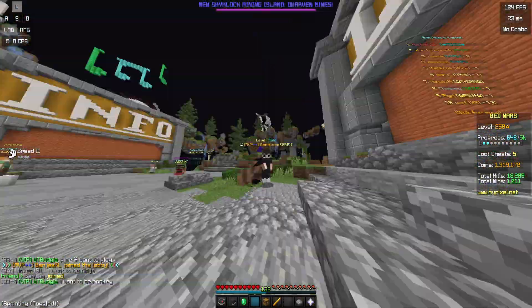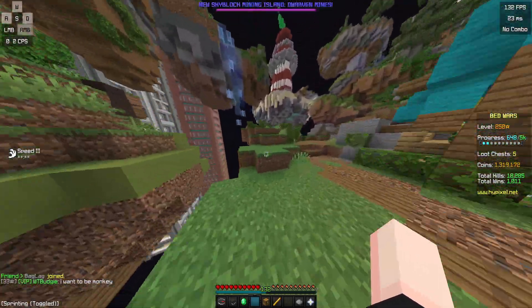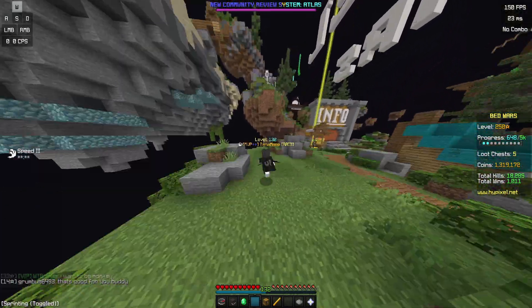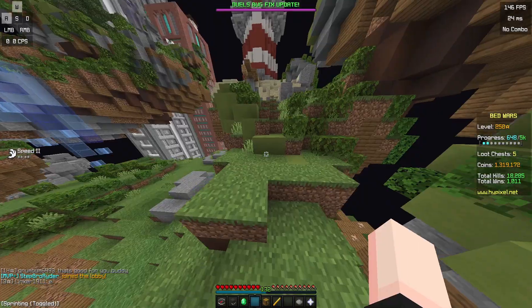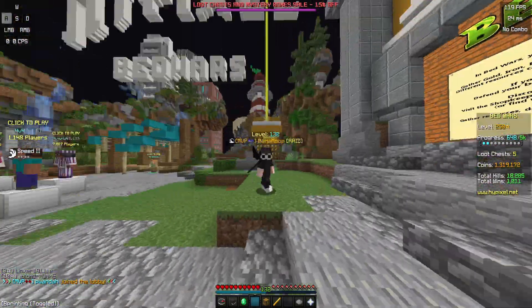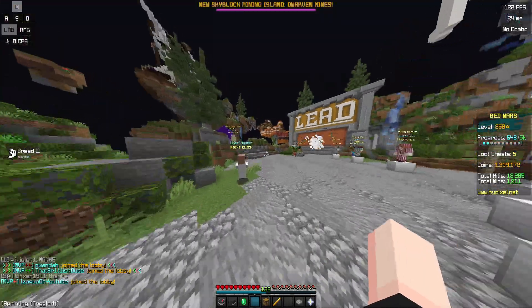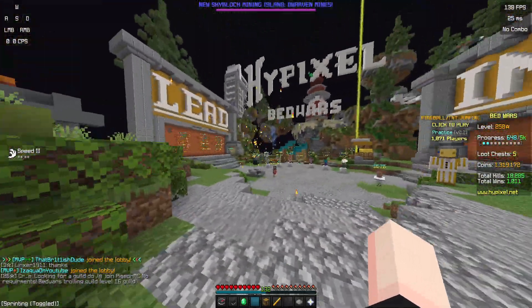Basically what Nickhider does is it shows your actual name and your actual skin, and it just makes it so much more efficient for YouTubers and stuff, because they can record and it actually looks like them, and they also can't get stream sniped as easily. Just a week ago they tried adding it and it failed miserably — instead of saying your name it would just say 'you', and instead of having your skin it would just be an Alex or Steve skin. It just didn't work out too well.